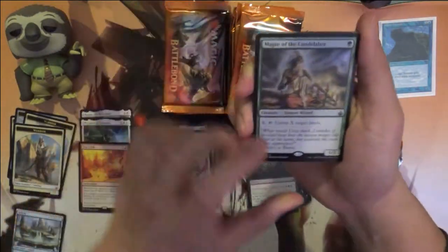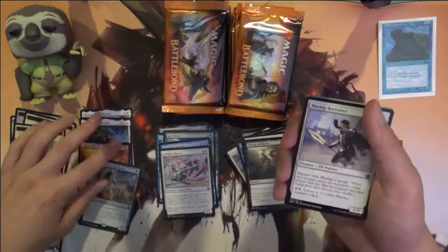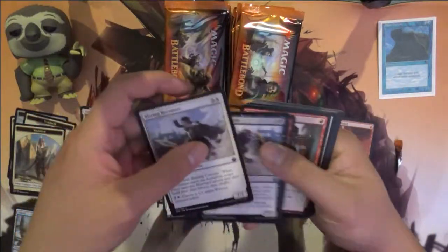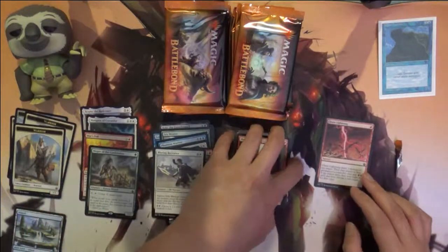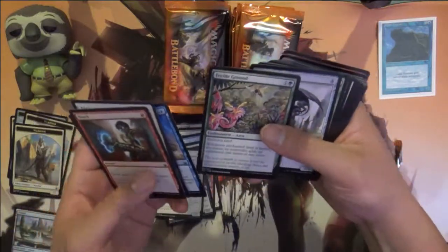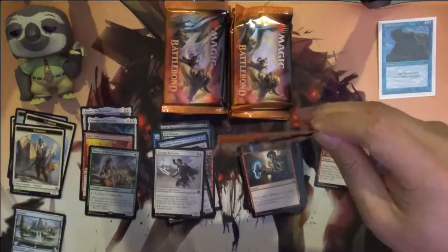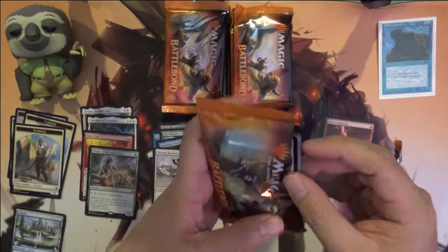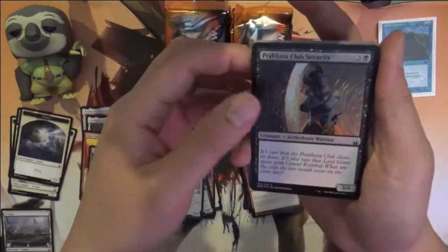Magus of the Candelabra — interesting. It targets lands so you can untap lands that produce more than one mana. Just quickly checking through here. Negate — it's a pretty cool Negate. Spear Token, Swamp, Foil — a foil common.